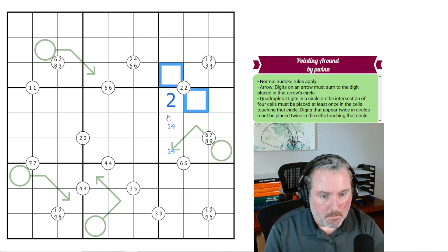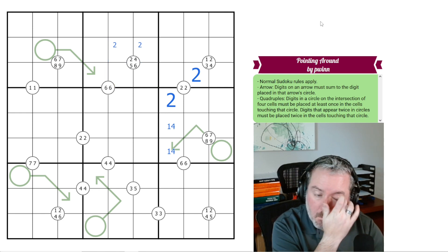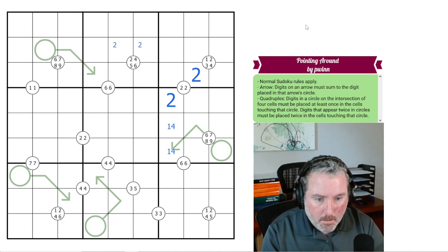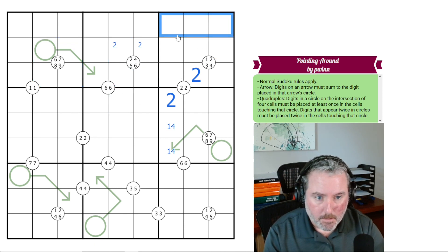This can't be a 2, that can't be a 2, and we still need a 2 here — so that has to be 2. That tells me there's a 2 up there, because there has to be a 2 in one of those four. Also, there's a 6 here in the quadruple — it's not great, but it tells me there's no 6 in any of those cells, so there has to be a 6 up here.